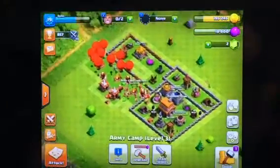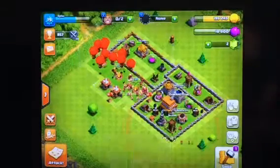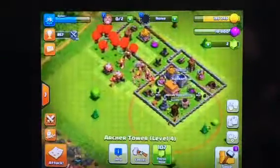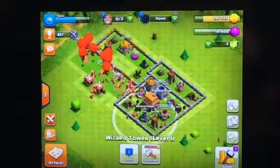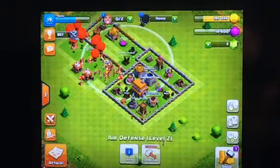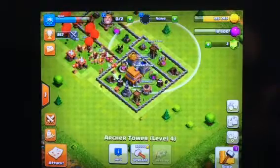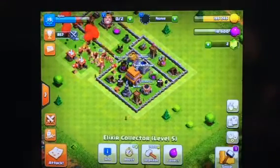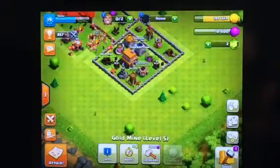As you can see in the army camps, I've got some Archers that won't be upgraded. Yesterday I got a Wizard Tower which is very cool — it's still level one. I've got a Mortar and Air Defense, an Archer Tower level four, my Elixir Collector level five, and Gold Mine level five. Those are just some of the basic buildings you need.